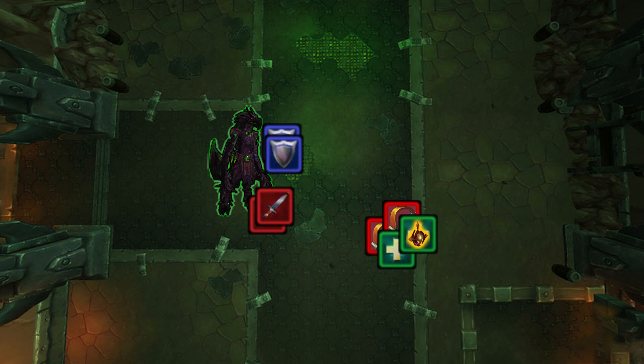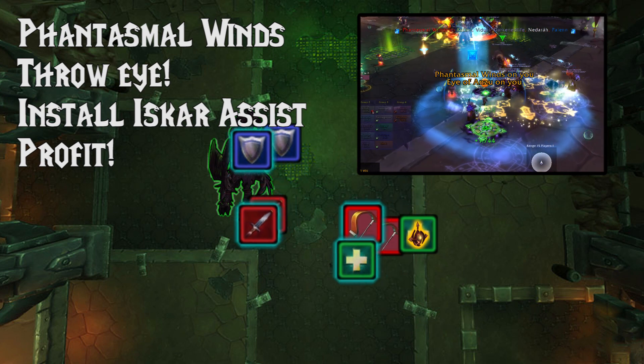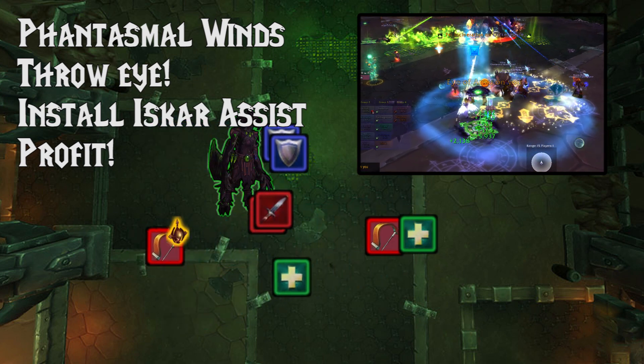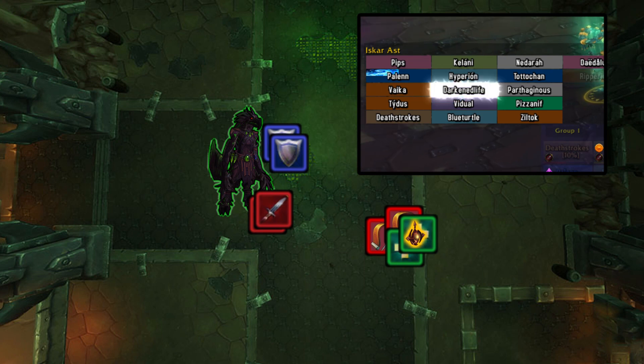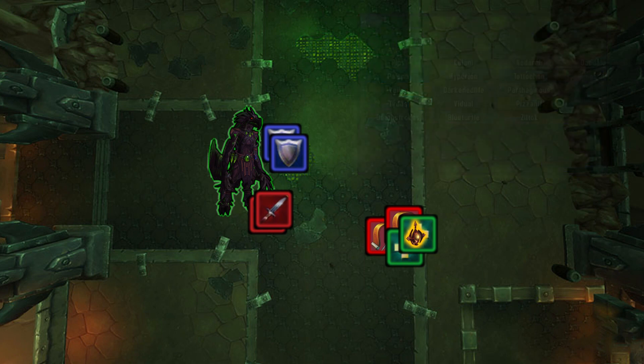You don't want to be too far back though. The main ability here is Phantasmal Winds — this is the Eye, really. If you can't pass the Eye, this is going to kill you repeatedly until people learn. I'd recommend installing something like Iskar Assist, which is an add-on that gives you a little raid frame. It shows who has Winds, you can left click on them and you'll pass the Eye. With this add-on and people paying attention, you can get rid of the Phantasmal Winds in under three seconds. So install that add-on and kill Iskar.